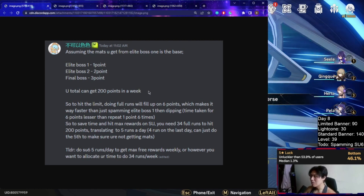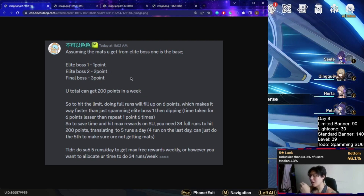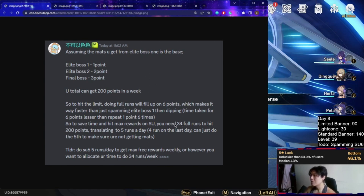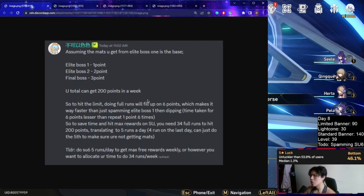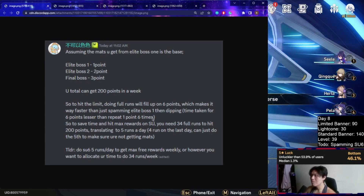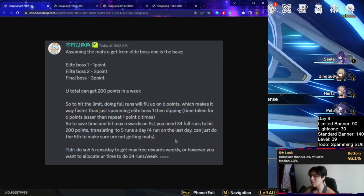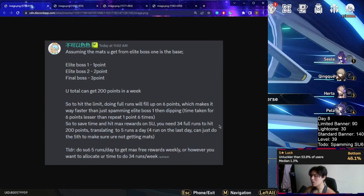You can hit this soft cap by farming the first stage boss 200 times, or by doing full runs — each full run gives you six points — for a total of 34 full runs to hit 200 points. The bottom line is: once you hit 200 points worth of materials, you can no longer get additional materials after that. To be time efficient, it's advisable to do full runs rather than just one boss at a time.